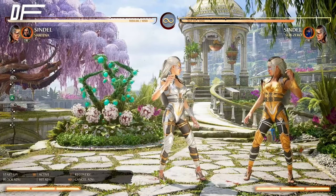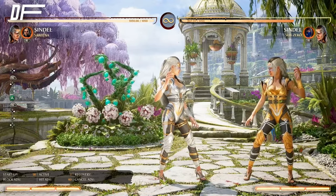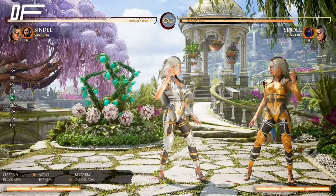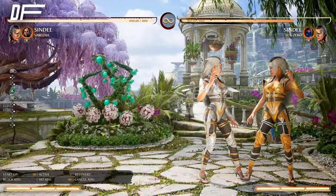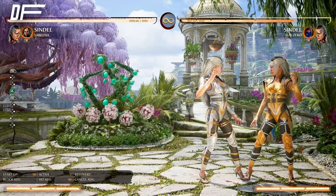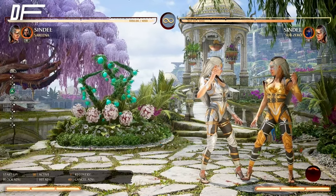Let me talk about the levitate real quick. It does require execution — it's about timing and it's going to take a lot of practice. You're going to have to practice it over and over to get it down. It's not optimal for combos, but the amplify thing with the air fireball — that is the most optimal you can get with her.